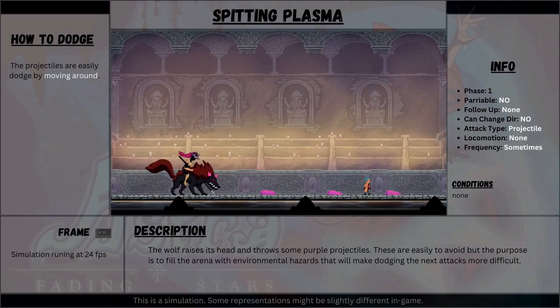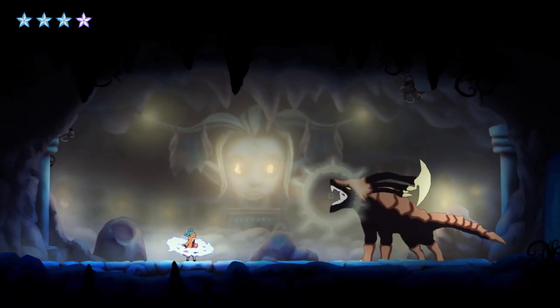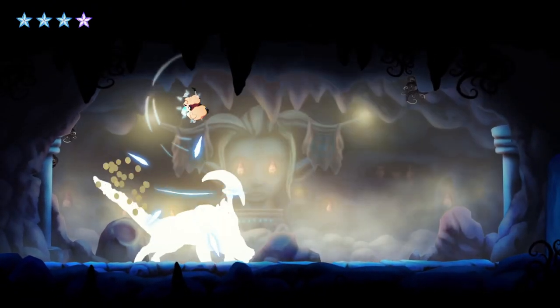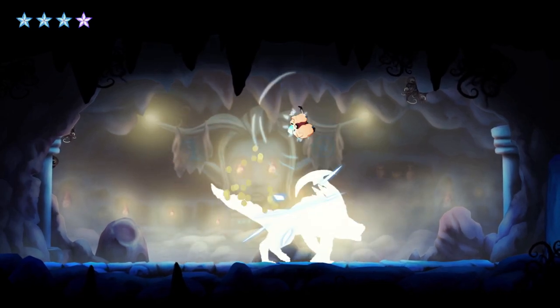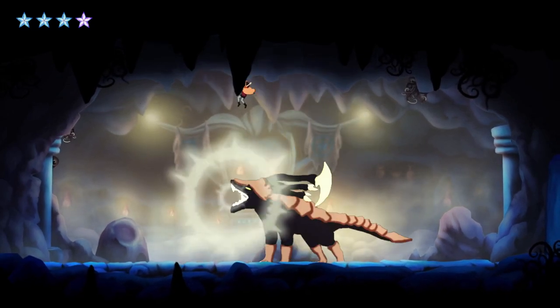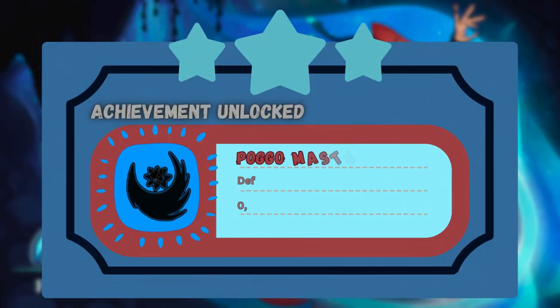Here Rayena throws some projectiles. Nothing much to say about it except that they linger, working as environmental hazards that will make avoiding the next attacks much more difficult. One observation someone might make is that the first boss of the game has the following flaw: it can be pogo'd to death — one player has already done it. This is fine with me. It's the first boss of the game, so nothing to be bothered by. I might even put an achievement on it.